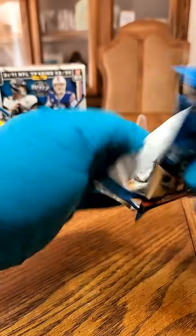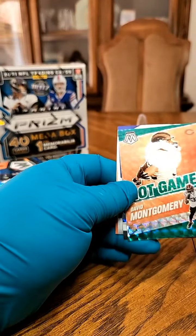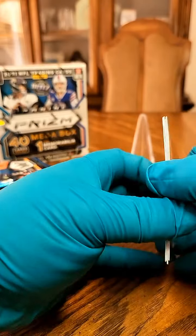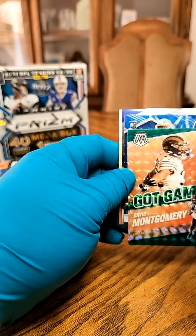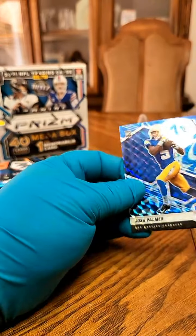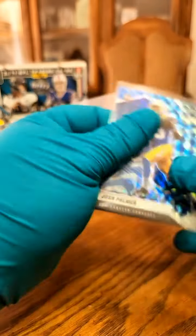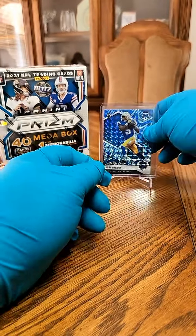Pack four. We have Malcolm Jenkins. We got a David Montgomery going out to the Bears — Green, Got Game, not numbered. We got a rookie blue reactive going to the Chargers — Josh Palmer. Nice one there. And a Peyton Manning Man of the Year Kid Reporter. Josh Palmer sleeved up — not bad.